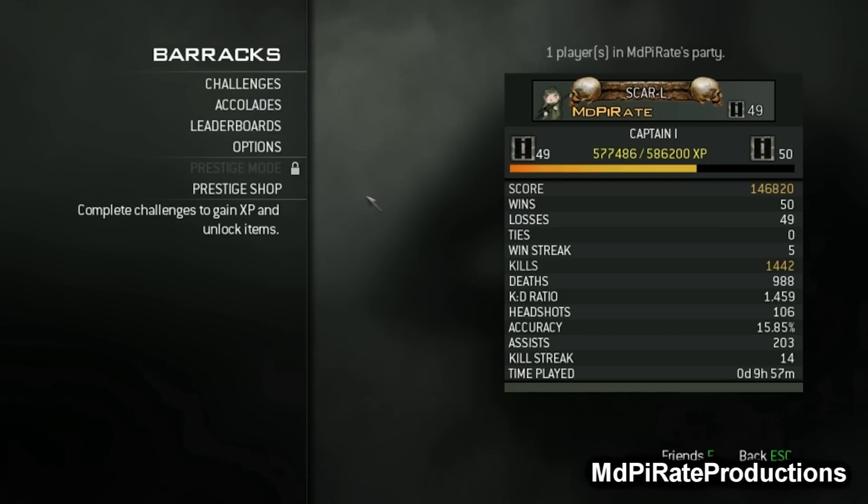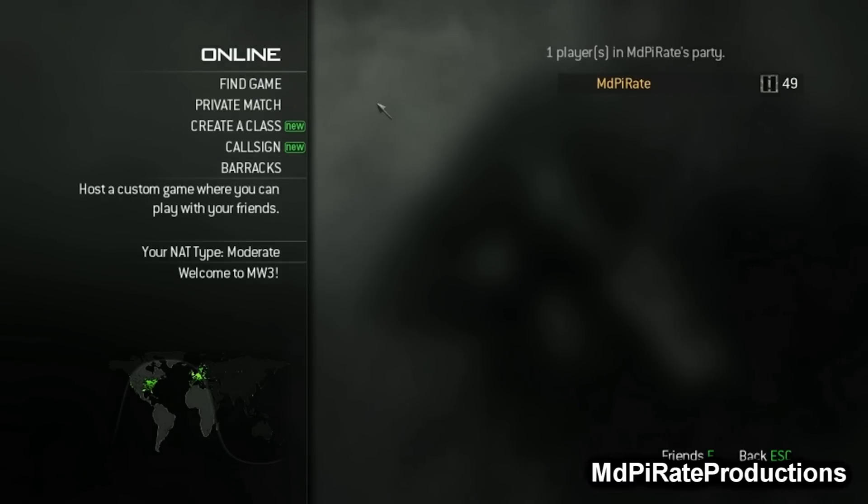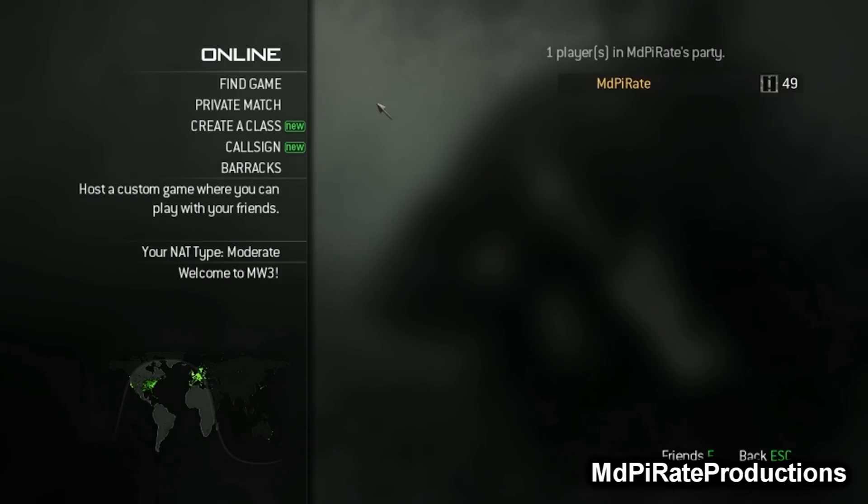You have to get your gun up to level 31 to get the gold camo. So what I'm going to do is I'm going to join a game, just run around a little bit and show you the gun. See what you think of it. So as soon as I've joined a game, I'll be back.